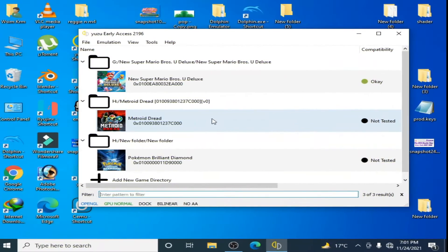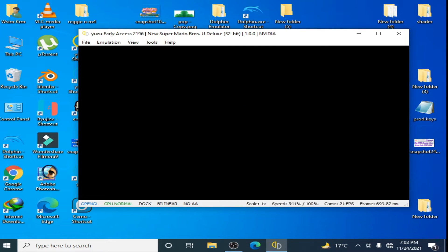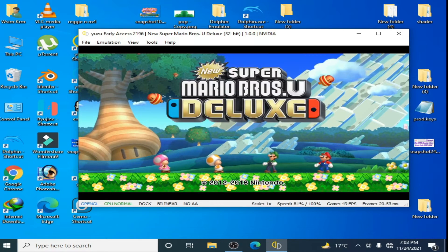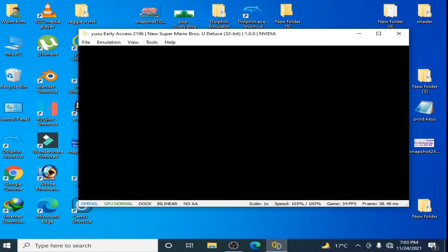Now, there are a lot of reasons for black screen in Yuzu with Switch games. Some games show black screen in Yuzu after launching, and some games show black screen after starting. For example, I play this game in Yuzu. I press L and R, and as you can see guys, this game shows a black screen.